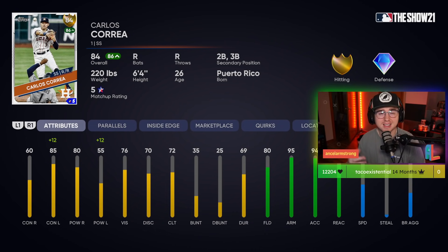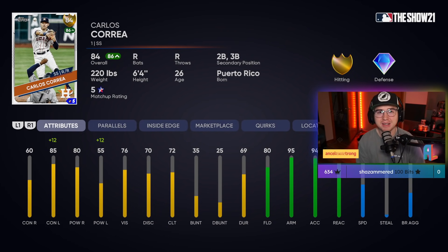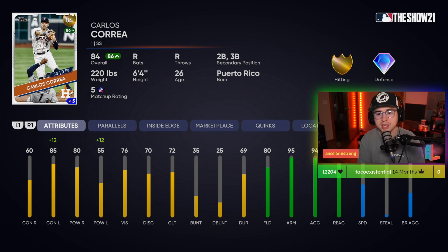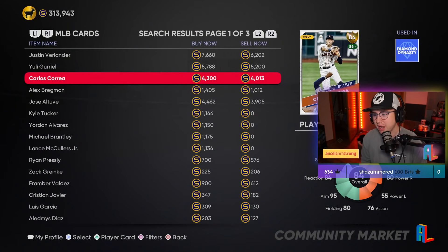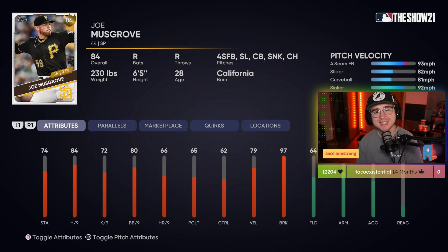Correa has been absolutely on fire over the last couple weeks, playing as good as baseball as he's played since that 2016 and 2017 season. He could definitely be due for some upgrades to his offensive attributes — his fielding is already relatively high and he's an 84, so he just needs a slight bump for diamond. Of everyone being talked about today, Correa is definitely the most locked to become a diamond this week.